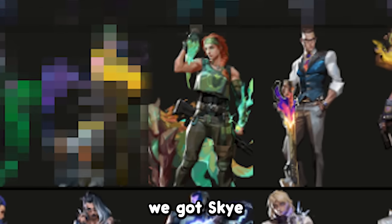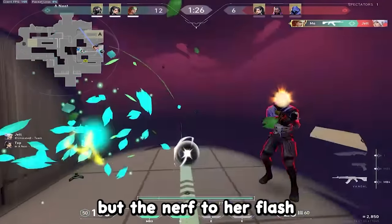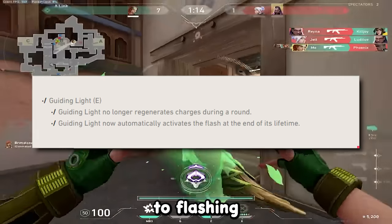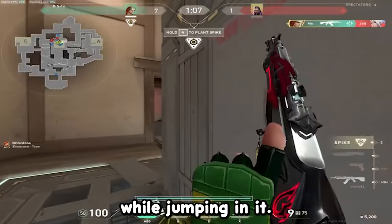In 9th place, we got Skye. Skye's still a very solid pick on most maps. Even after the nerf, she's currently meta on maps like Split and Bind, but the nerf to her flash not regenerating makes her get a little less value when it comes to flashing for information, and I think the nerf to her dog makes it a bit harder to get information out of it now since you cannot turn the camera while jumping in it.